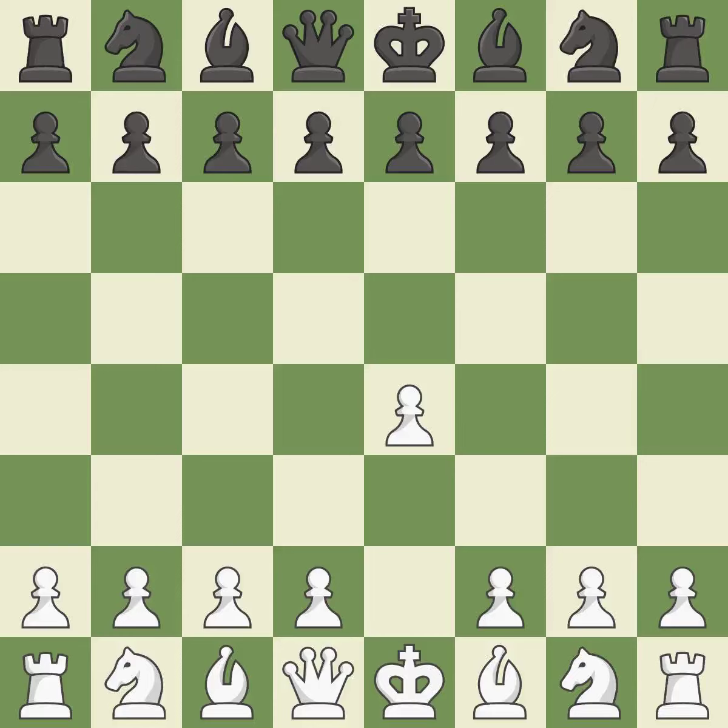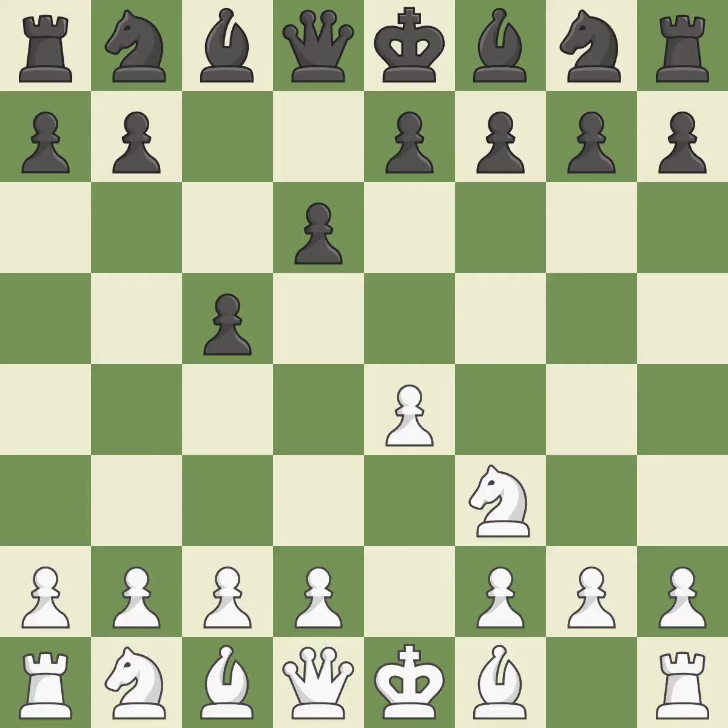Sharp games are frequently the result of starting with the king's pawn, since it dominates the center and frees up the bishop and queen on the light squares. The C-pawn in the Sicilian Defense controls the D4 square. NF3 moves the knight toward the center in anticipation of a pawn push on D4, where it will be ready to retake the piece if black captures on D4. When black eventually plays NF6, white is prevented from moving the piece to E5 by the opening of the light-squared bishop on D6.